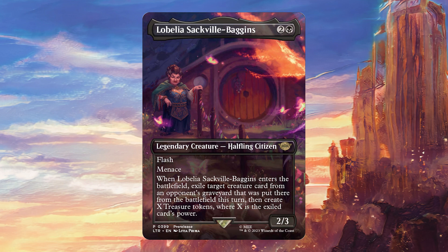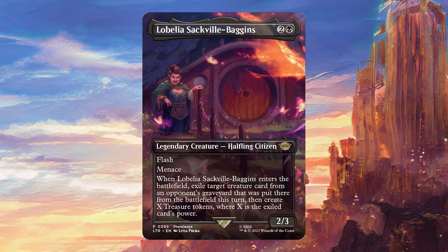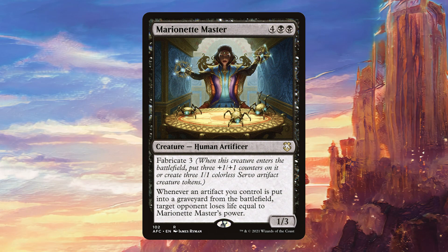Because it's making treasures as well, it is also going to synergize very well with decks that care about that, so it's going to be really good in my Negan deck, for example, which cares about treasures. It's going to be really good in any deck that includes Marionette Master, and there are a lot of those around.